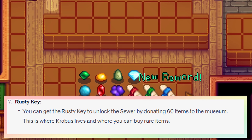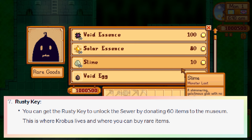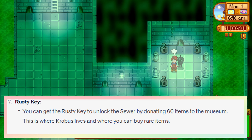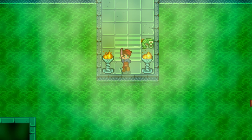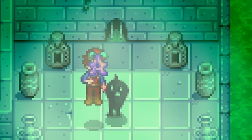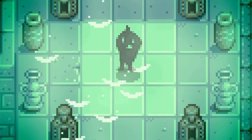You can get the rusty key to unlock the sewer by donating 60 items to the museum. This is where Krobus lives and where you can buy rare items. This is true. After donating enough items, you will get access to the sewer where you can change your profession, catch a legendary fish, buy an iridium sprinkler every Friday, get another star drop, and most importantly, buy the return scepter. Don't neglect the museum.